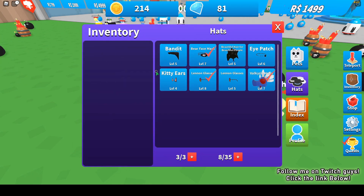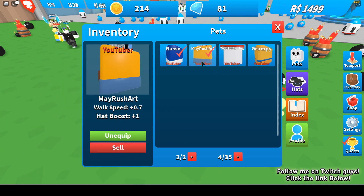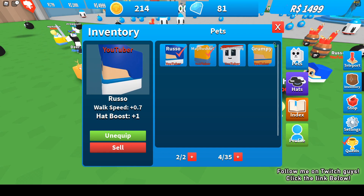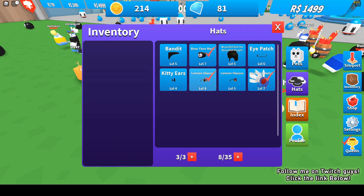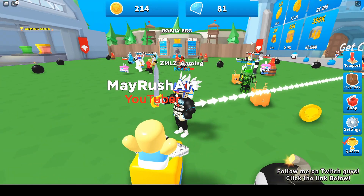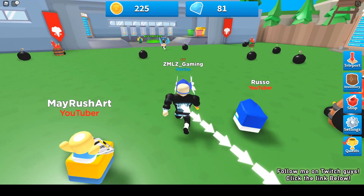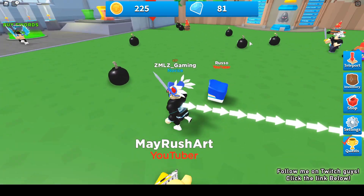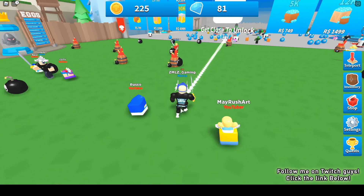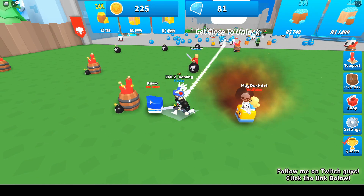Do the pets have a coin multiplier? No, the pets don't have a coin multiplier. Does the hat have it? The hats don't have coin multipliers either. I think the coins depend on your sword - like in Unboxing Simulator you get higher coins with a higher tier sword. I think that's the case.